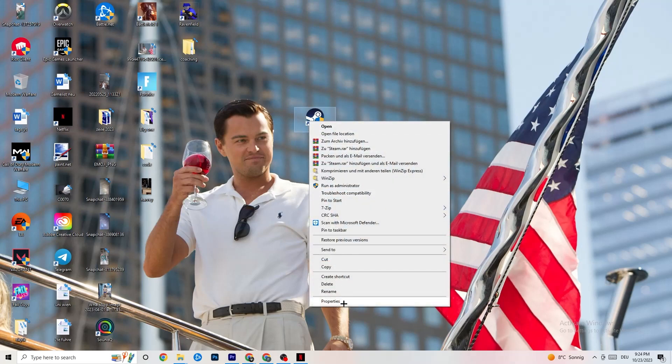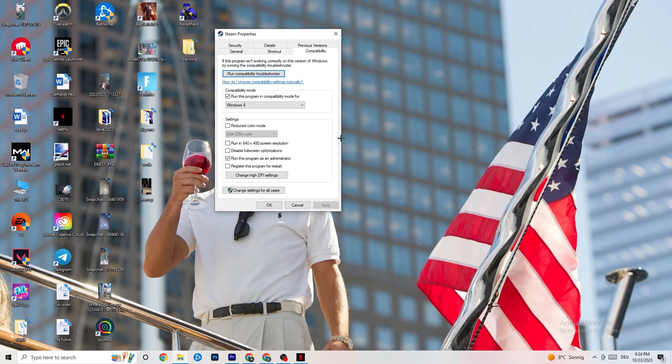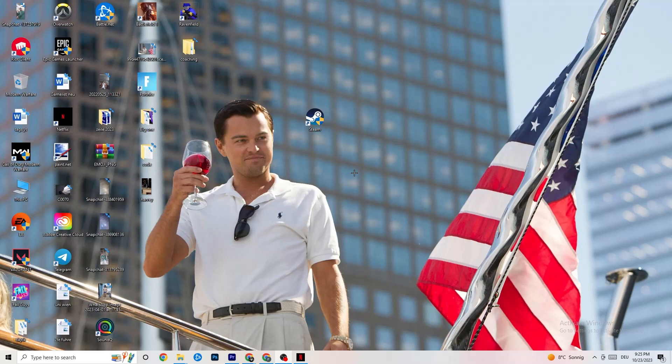If that doesn't fix it, right-click the launcher shortcut, go to Properties, and click the Compatibility tab. Copy these settings: enable 'Run this program in compatibility mode for' and select the latest version of Windows available. Disable 'Reduce color mode,' disable 'Run in 640x480 screen resolution,' disable 'Disable full-screen optimizations,' and enable 'Run this program as an administrator.' Click Apply, then OK. You can also do the same for your game shortcut. Then restart your PC and start the game through the launcher or shortcut.